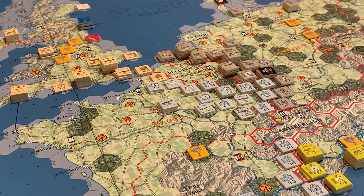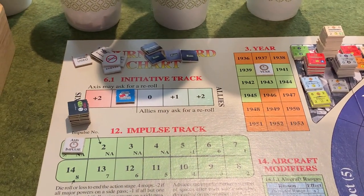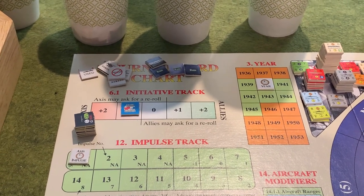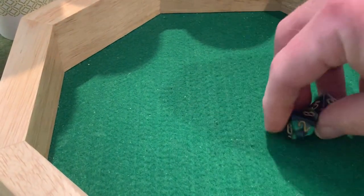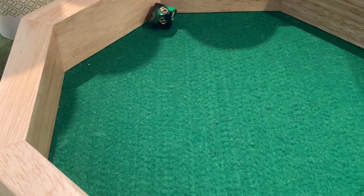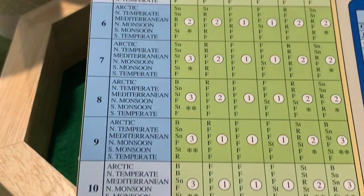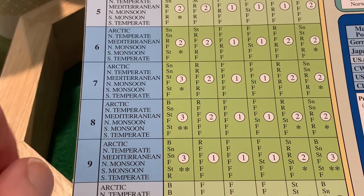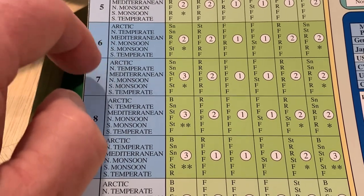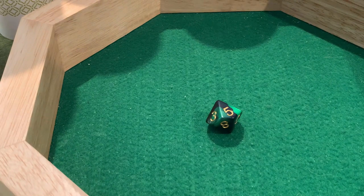The Allies will go ahead and take the first initiative, and we're flipping over the initiative marker to show the Allies won initiative for March-April. First action phase and weather determination — the weather die has a plus one from last turn. That's a five, so five plus one is six. It is storm in the Arctic, rain in North Temperate, fair in Mediterranean and North Monsoon, rain in South Monsoon, and fair in South Temperate.